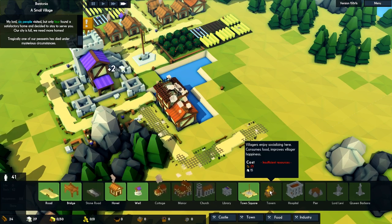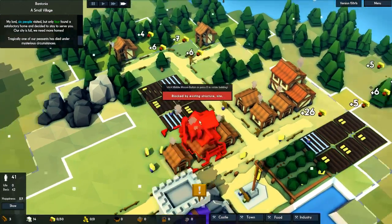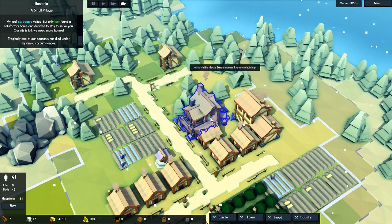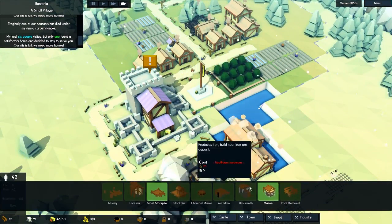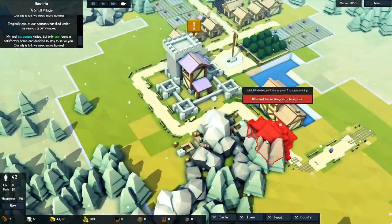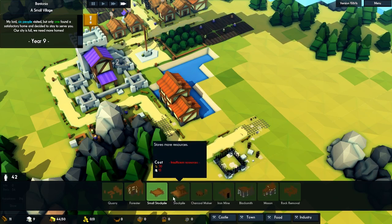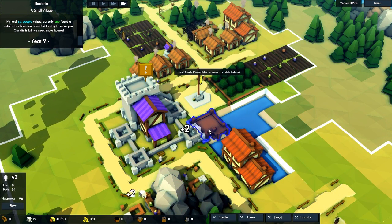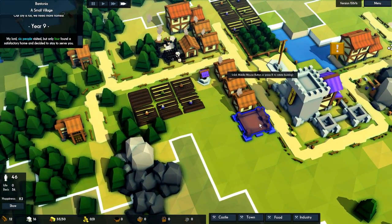We can maybe build a tavern very soon — that should increase the happiness a little bit. Maybe we can put it here. And then a well between the houses. We need a mason — the mason goes around town and pretty much repairs your buildings, and it's quite important. I'm going to throw it down here, it's very far away from everything but it's better than nothing. Could throw a stockpile somewhere here — it's a pretty weird space since we don't have roads to it, but I was thinking it's a good place to have something drop off.